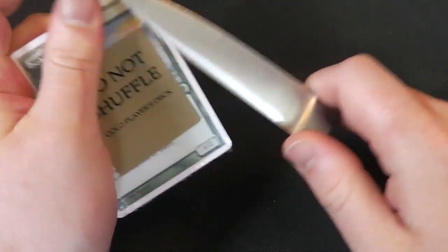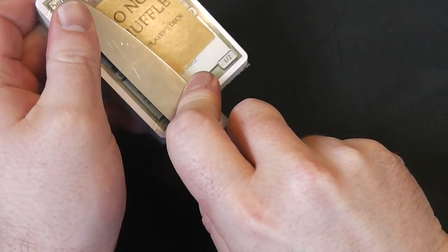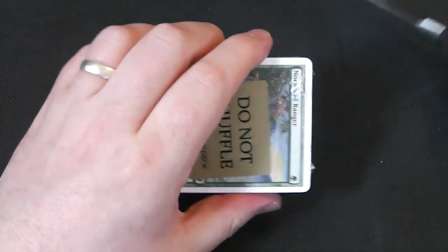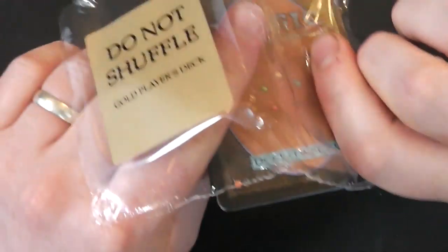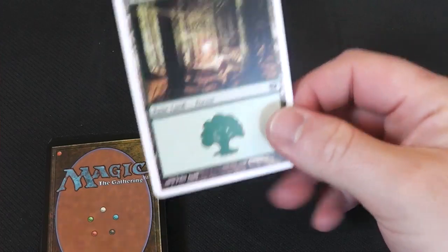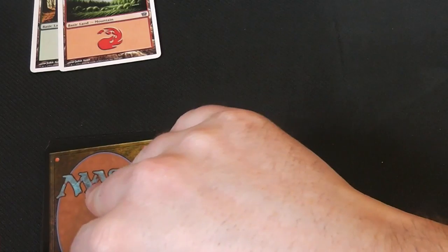Talk amongst yourselves for a little while — I need to get my craft knife out to open this one. I think we've got it, guys. There we go. This is the gold player deck, which is probably the person who goes first. Let's do it the same way again — this is what you would draw. So you're going to start off with one Forest and a Mountain, so we're looking at red-green.